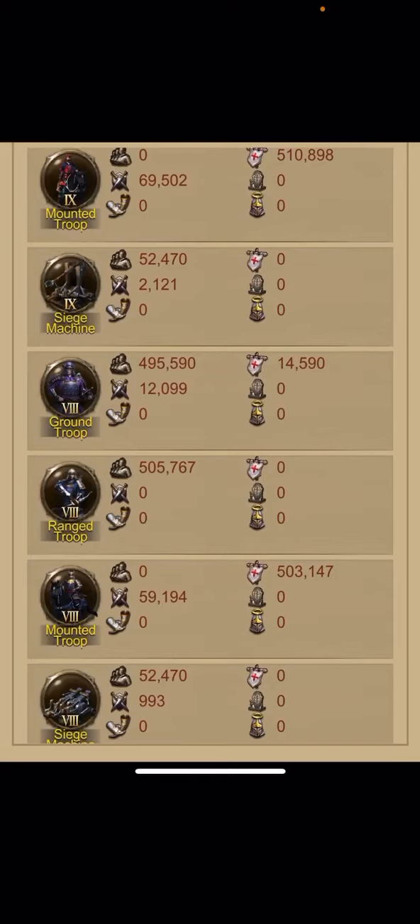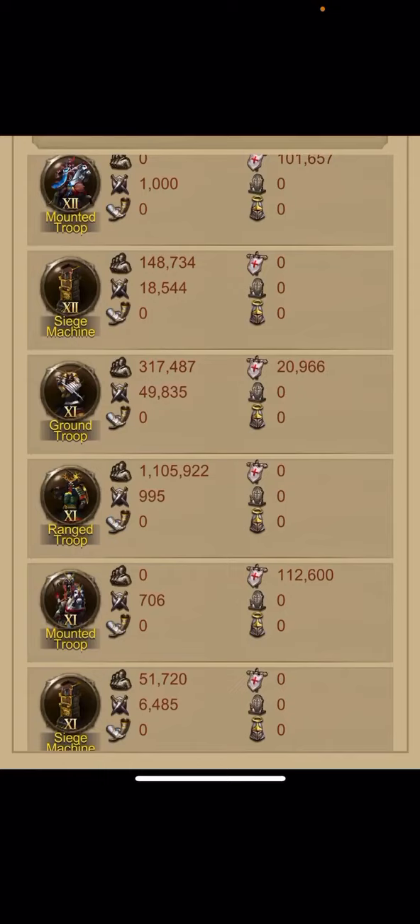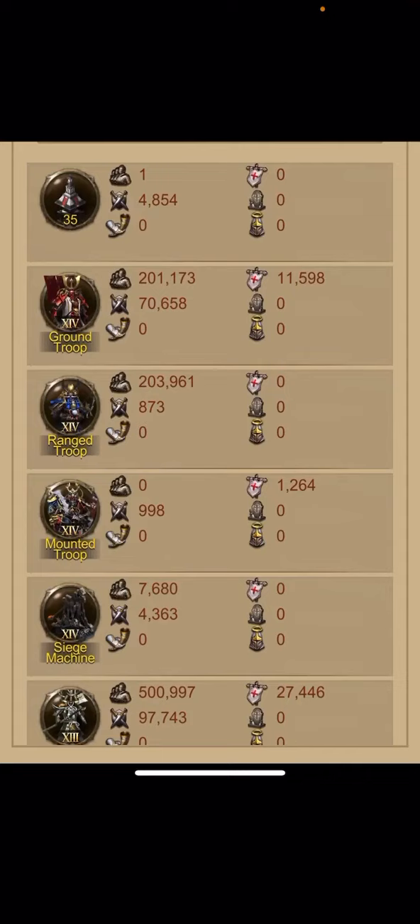Level eight to nine. You can see he's ghosting his mounted troops, but he didn't ghost the other layers. Copy this approach — leave a little bit of mounted troops just for the layers, like around a hundred thousand of each level of mounted troops, same as this player did.